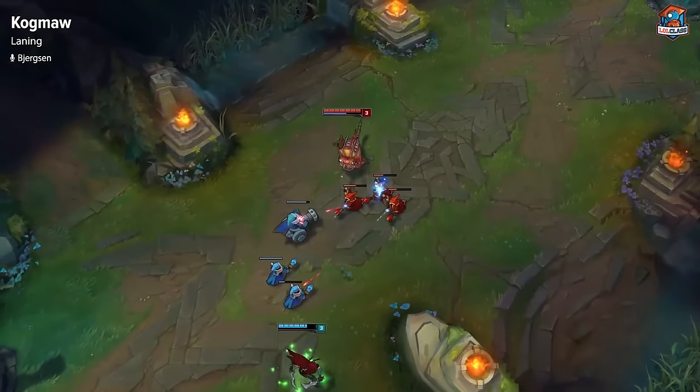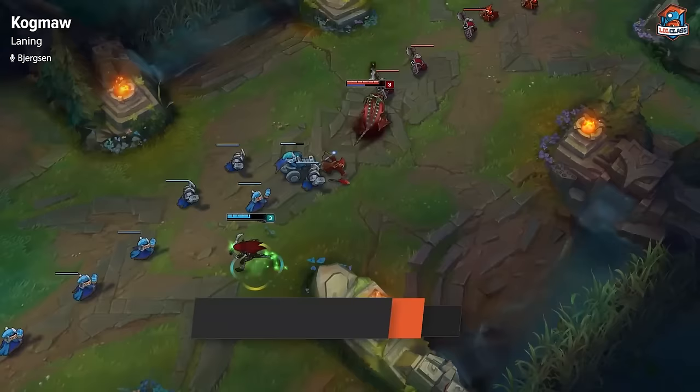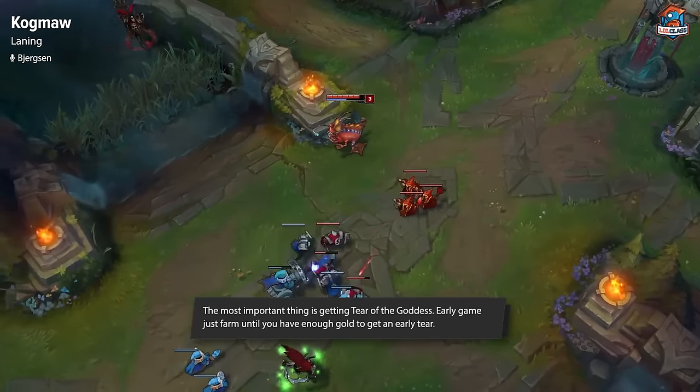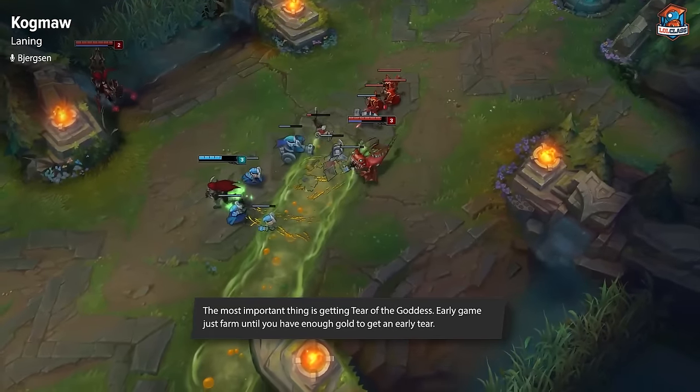The most important thing in the early laning phase is managing to get enough gold to get Tear of the Goddess. Kog'Maw mostly focuses on trading whenever they're trying to force trades on you, and other than that you just farm using your W or your auto attacks. Once you get level 7, you just play extremely safe — you can one-shot the back line using your E and ult combo.